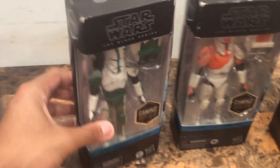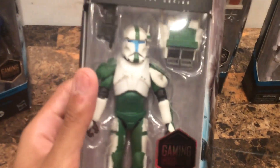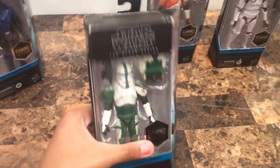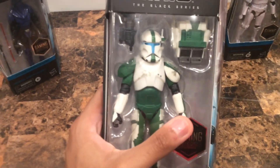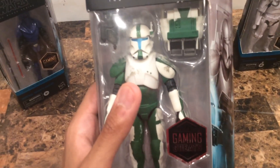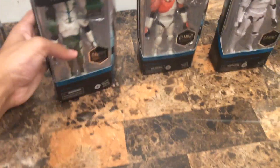I love how they designed the armor for the Delta Squad Fixer right here. Right here we got Fixer. I love the way how they designed his helmet, his armor, his backpack, and his gear. The green visor right here, the blue one, and everything. Looks pretty good. I love how they did the knee pads and all the armor in general.